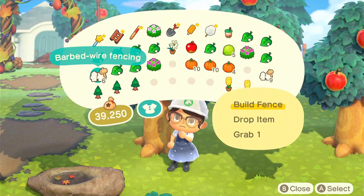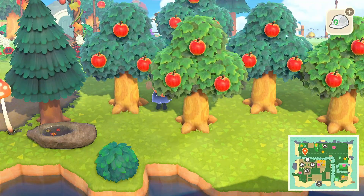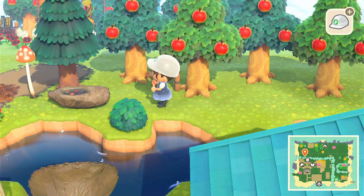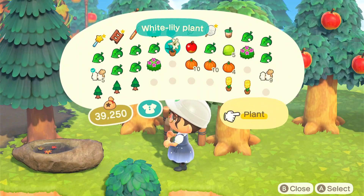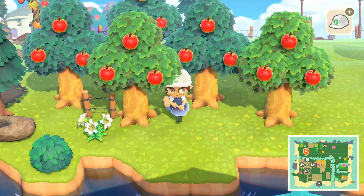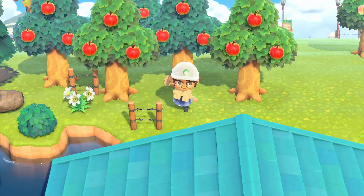I think I'm gonna put barbed wire fencing here too because that might be cute, and some flowers too — that looks really nice. Again, I want to keep as little empty spaces as possible, and over here I can't fit a lot of trees because it's really close to the water. So I think I'm gonna just fill it up with some fencing and greenery like flowers, shrubs, and all that.